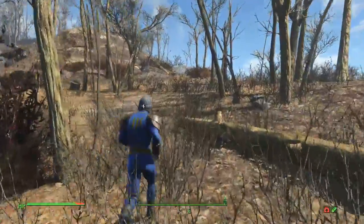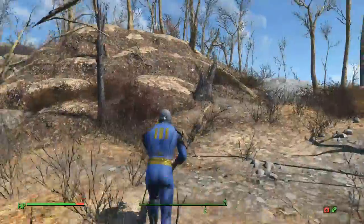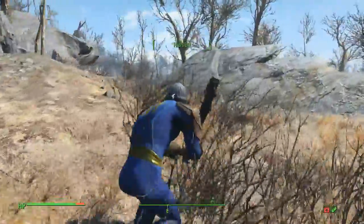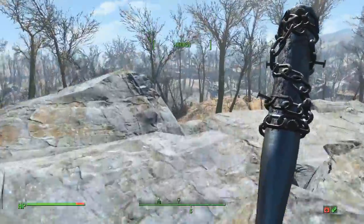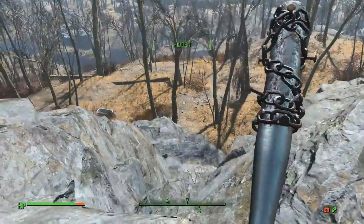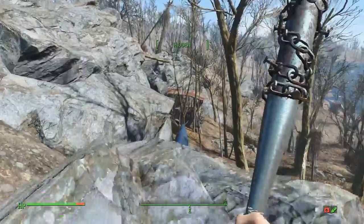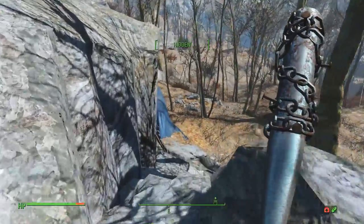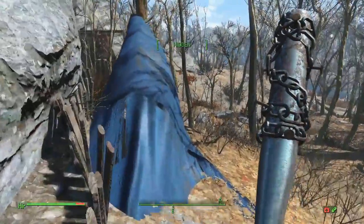At the moment I'm not too sure how we're going to be looking at level 15 or 20. Now I believe there is a raider over this hill. Yeah, there's a raider shack there. I think she has a dog, but with this bat it shouldn't be that big of a deal.